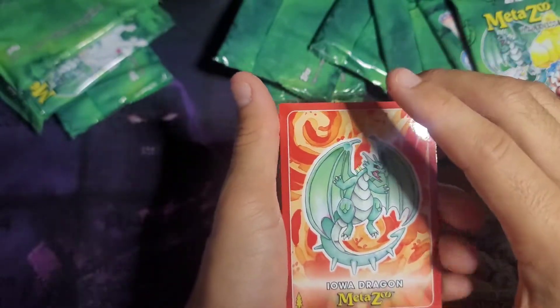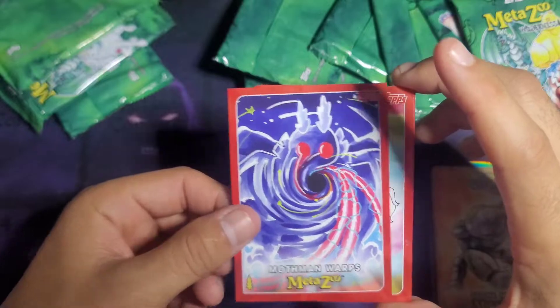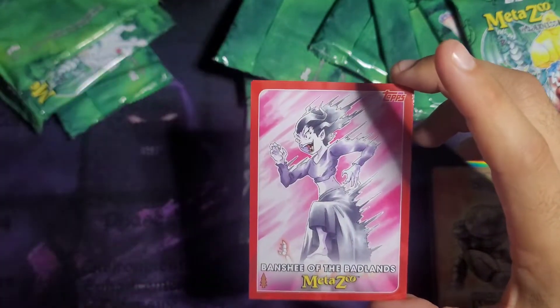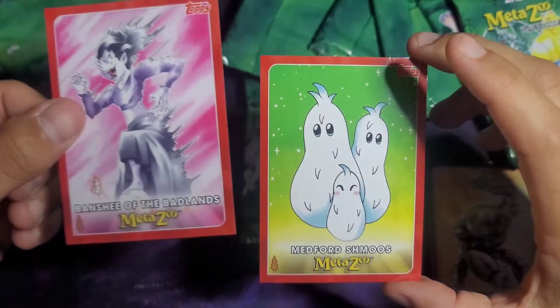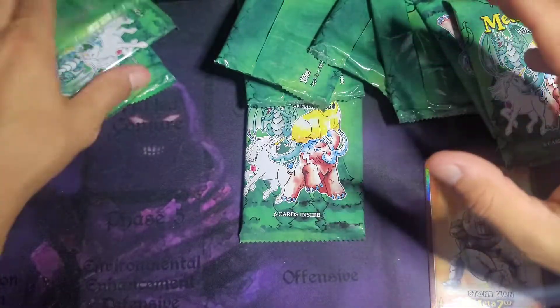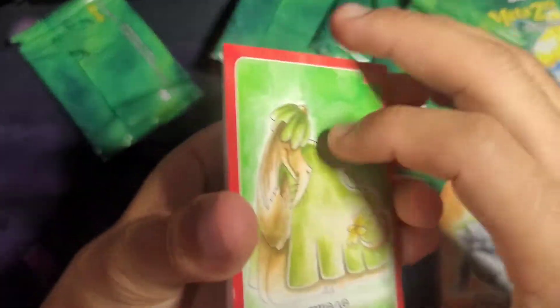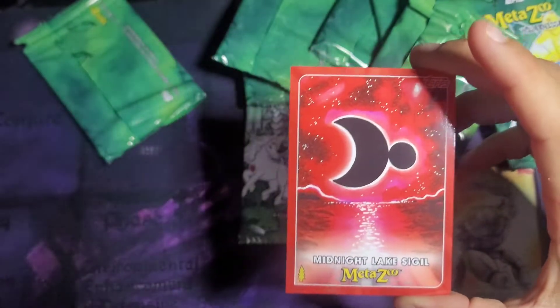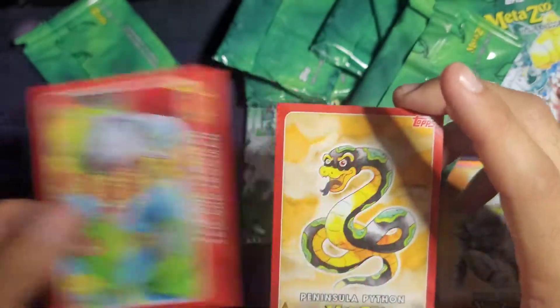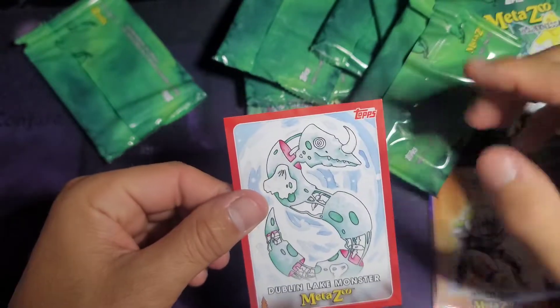We got Iowa Dragon, Non-Holo. We got Wilderness, Mothman Warps — amazing card — a Unicorn, Banshee of the Badlands, and Medford Schmooze. Next pack: Hoogag, Midnight Lake Sigil, Sam and Frogman, Peninsula Python, Lizard People, and Dublin Lake Monster.